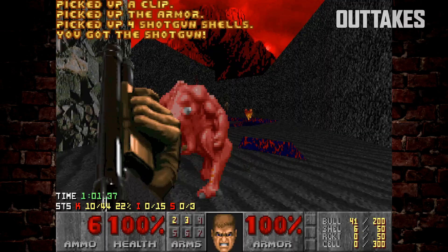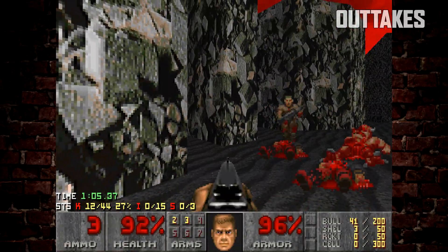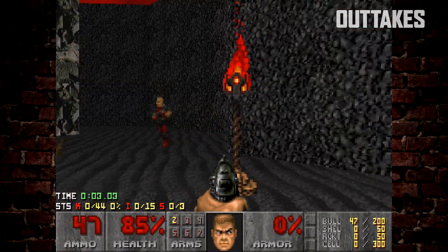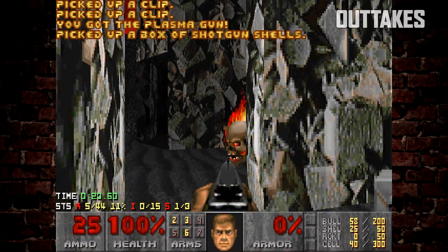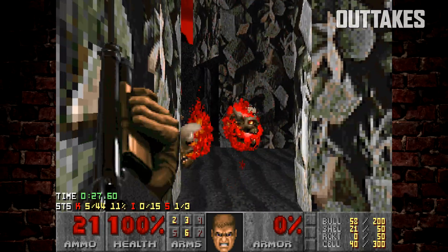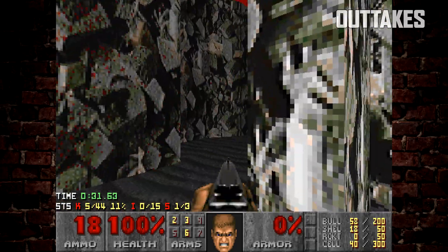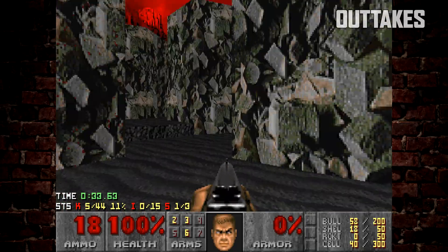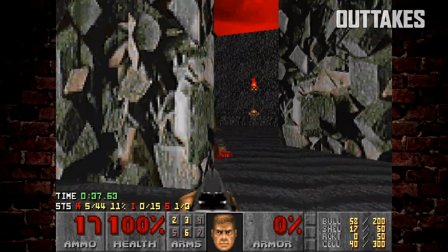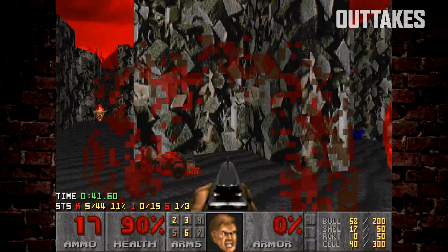Here's reason one why I hate this level: wandering enemies. Here I get hit right at the start of the level. Here you can see I don't really manage the enemies in the maze very well, and as a result when I'm trying to fight other enemies I end up being hit by a cacodemon I don't see. You can see I'm shooting that cacodemon, I wander around and yeah, there's another cacodemon. That's one of the reasons why I don't like this level.